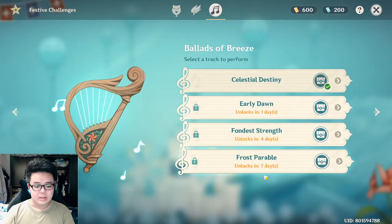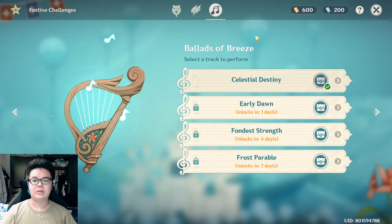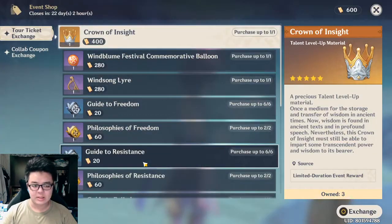So that is the third event — that concludes the events that you can get. And then for these tickets, you can exchange for some stuff, let's see what we can get.